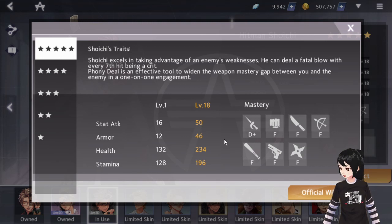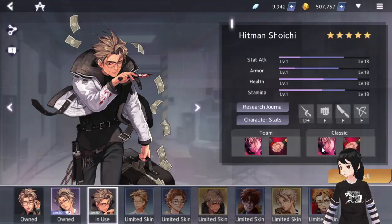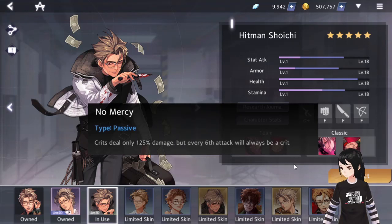If people say they hate facing Shoichi, it's because of his skill - his stats aren't much, D+ is great, but stats don't amount to much. So the trait of Shoichi is his skill. Every character has two skills, so let's look at what we have.